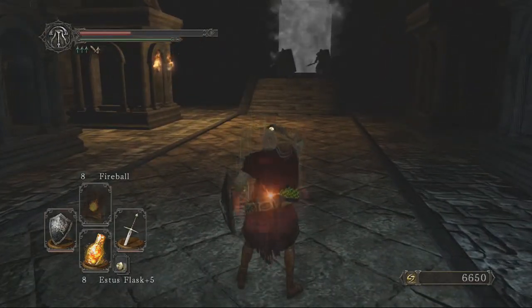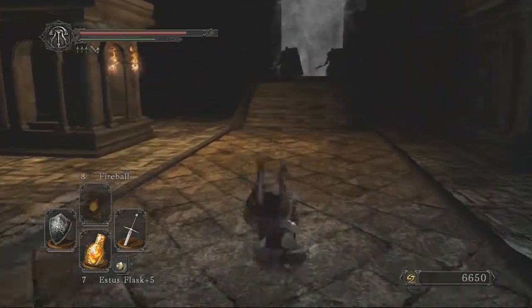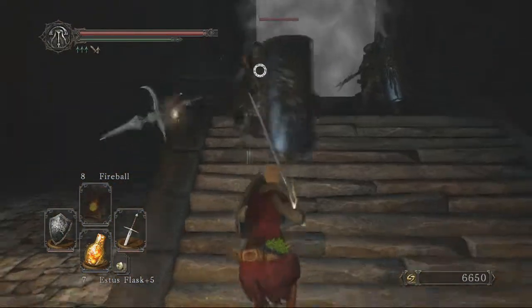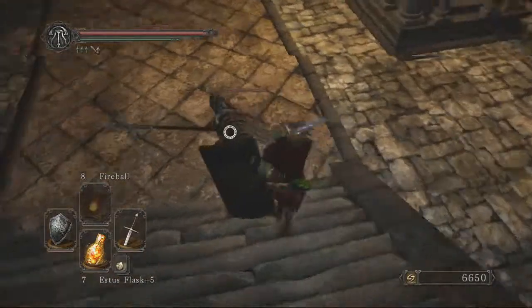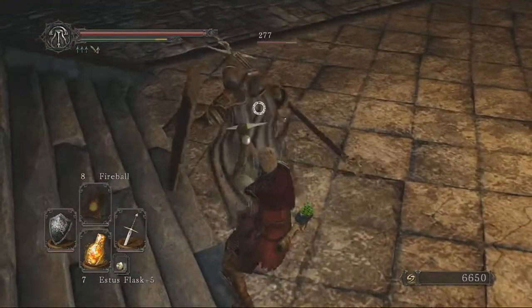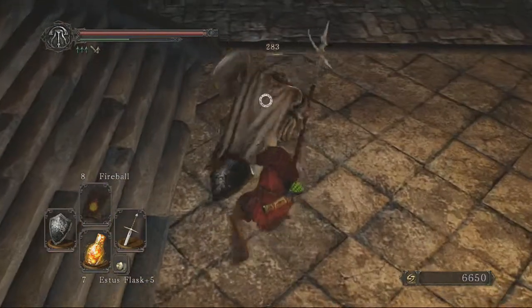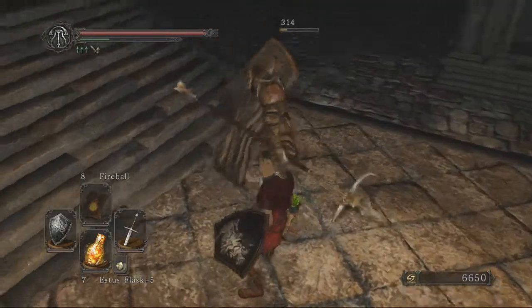The summon sign is just to the left here from the screen - I'm pointing at it, just there. I'm not human so it's not there anymore, because I just tried it the life before this, I believe. But you can fight these guys one by one, just circle to the right, and you can backstab them very easily - kick them while they're down, basically.